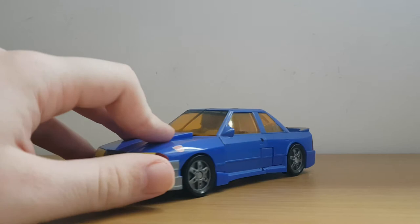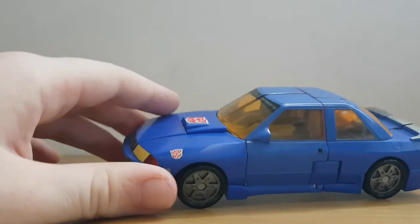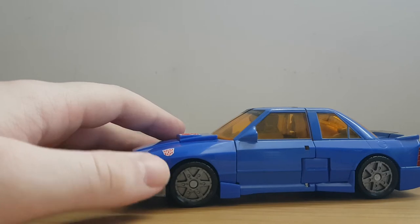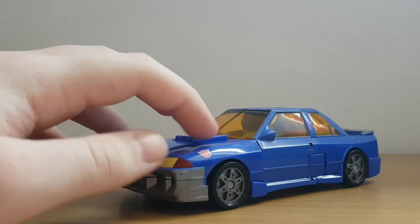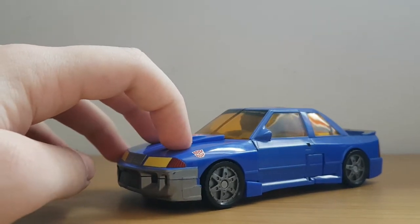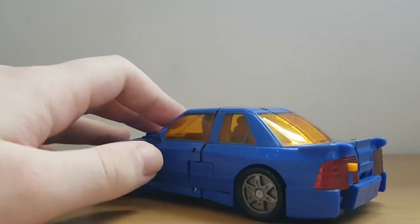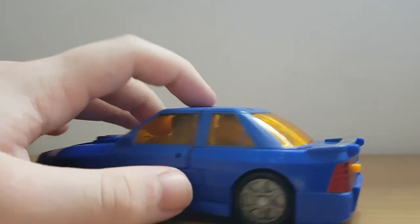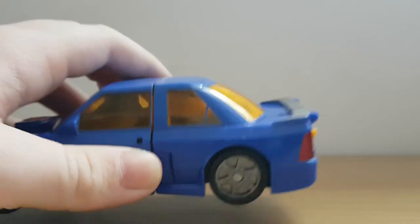Let's go in for the 360 of this guy. Here we can actually see an Autobot insignia on the front bumper, I guess. We have the car door, and we even have a petrol cap right here, coupled up with the wheels. On the back we see the tail lights and the yellow button, which I'll show you what that's for soon.